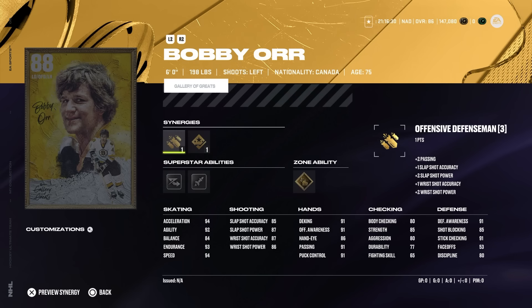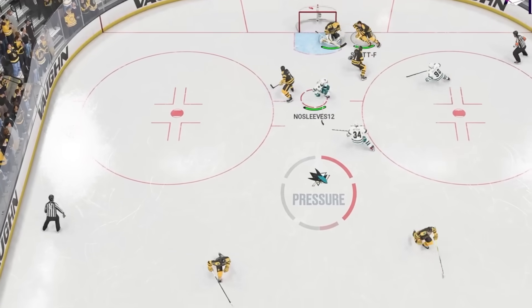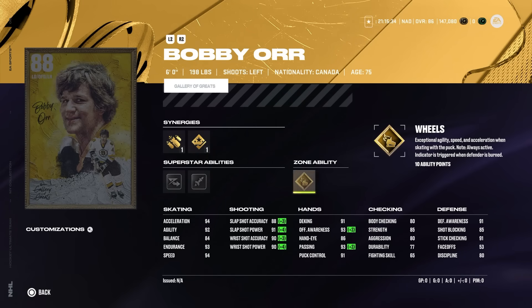Also in the B-tier: the 88 Bobby Orr. You have to use this card effectively. I hate what the obsession with size has done to the player base. That being said — 94 speed, 94 acceleration, 92 agility — one of the best defensive skaters in the game. Defensive awareness 91, stick checking 91, body checking only 80. Heatseeker makes this card awesome. I've been throwing it in the net with Bobby Orr from the point on just wrist shots. Elite Edges lets you make cuts very quickly. If you put Gold Wheels on this card and go end-to-end diagonally, it is very difficult to stop — someone roasted me senseless with it. Very expensive investment, but when you put wheels on this card, it is nuts.